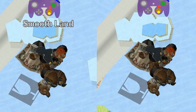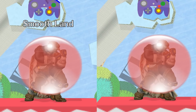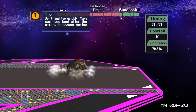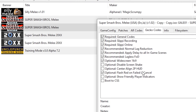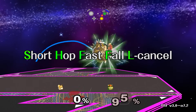Smooth landing, also called L-cancelling, is a technique to allow you to move faster and be actionable faster after an aerial attack. Just press L, R, or Z around a quarter second before you land on the ground. There is an Uncle Punch event that allows you to diagnose how to do it successfully. Or, to see if you're failing your L-cancels during actual games, you could enable this gecko code.